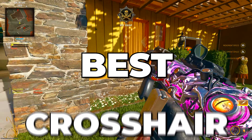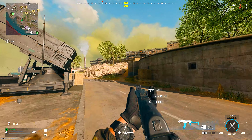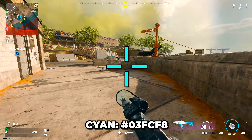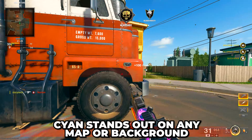In this video, I'll be showing you the best crosshair colors for Warzone and Black Ops 6. The color codes will be on screen and in the description. The first crosshair color is cyan, which is one of the more common colors you're probably used to seeing. Cyan stands out on any map or background.